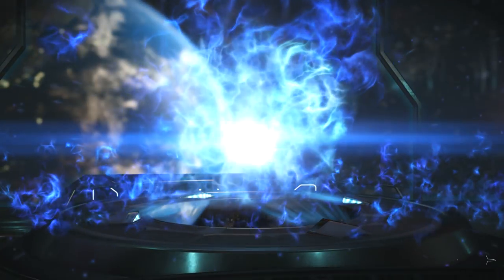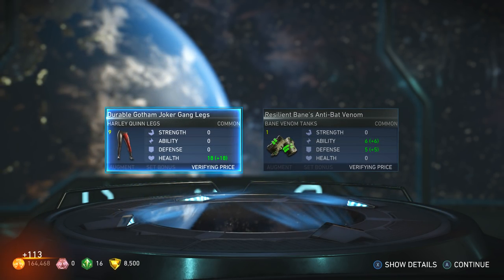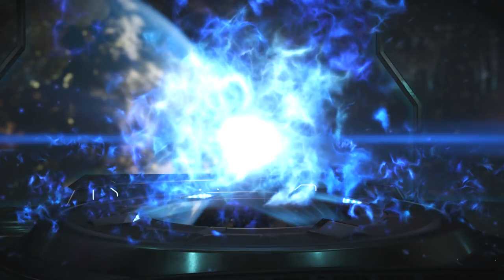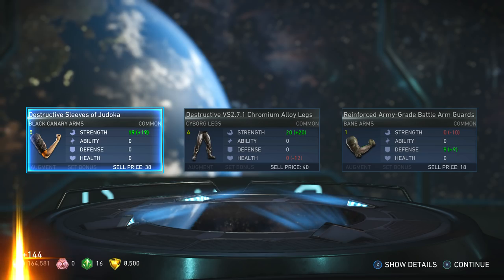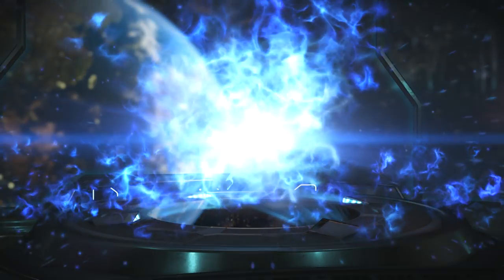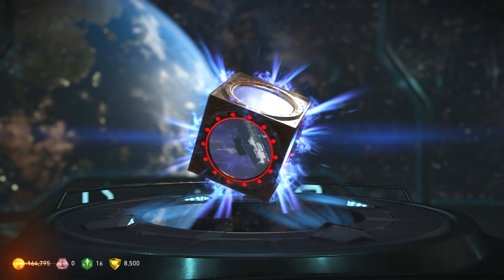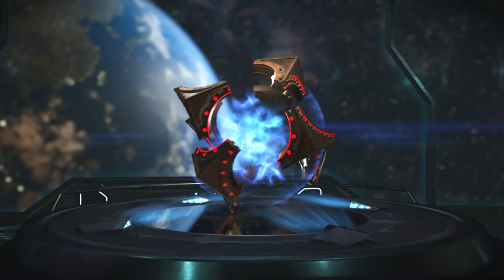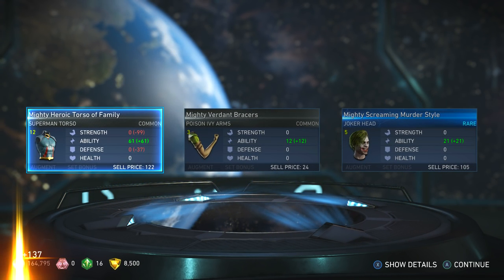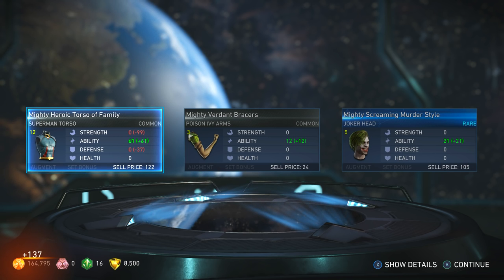Only 19 more to go for the bronze. Harley Quinn legs. I think I started with 39 bronze mother boxes and we've gotten one epic gear so far. Deadshot stuff, even more Deadshot stuff. Oh, Joker head — cool, Mighty Screaming Murder style.